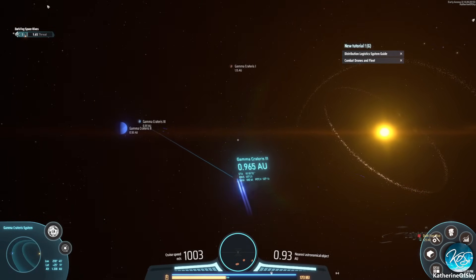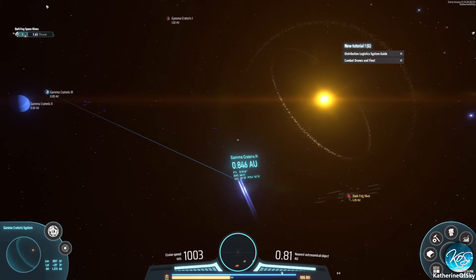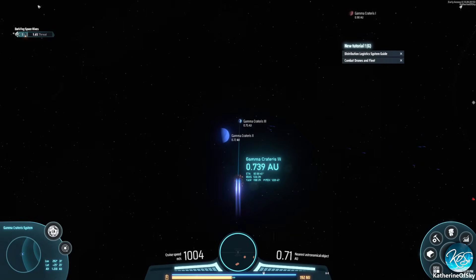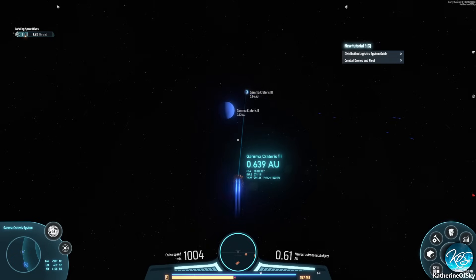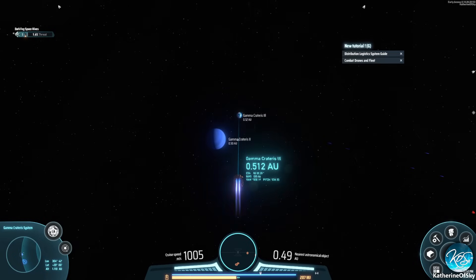Greetings and welcome back to Dyson Sphere Program. I'm Katherine O'Skye and here we see a wonderful picture of our solar system, our Sun with all the solar sails. We are making our way back to our home planet. I have an inventory full of fire ice and in retrospect I wish I had set up the organic crystals for the yellow science, so yellow science could be running all this time while I'm doing a lot of traveling.